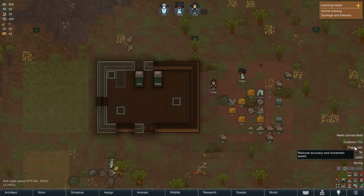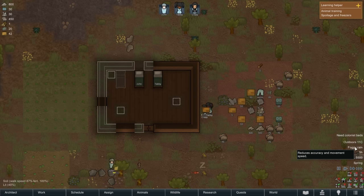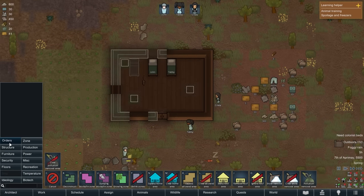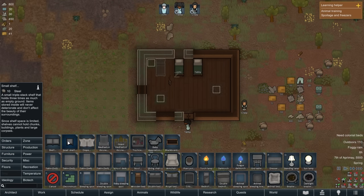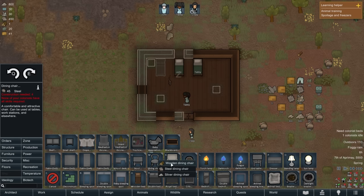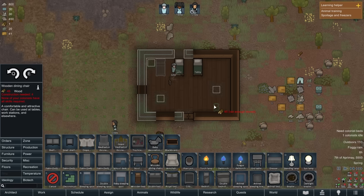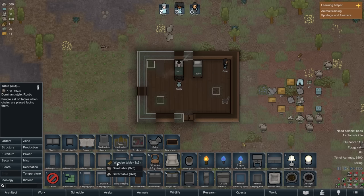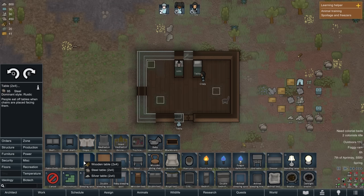That bed is definitely getting set to John's. He's up — and it's raining. Rain affects accuracy and movement speed. Should build a table and chairs — let's do it. Furniture — shelves, stools, dining chairs. How do I rotate? Middle mouse wheel! I need a table. Whoa, that's a gigantic table — there we go.